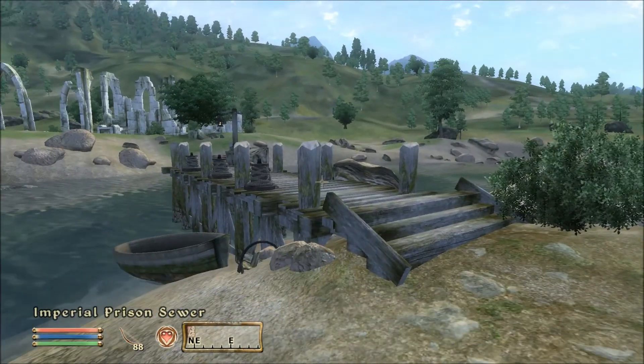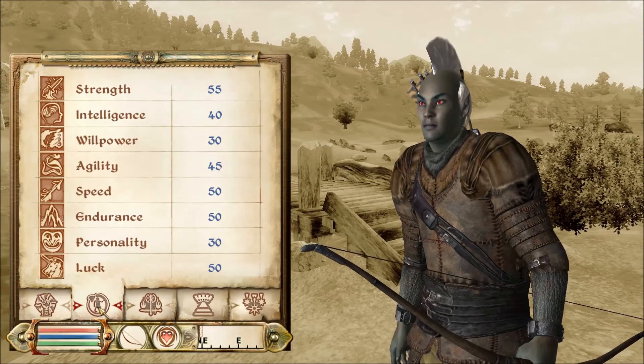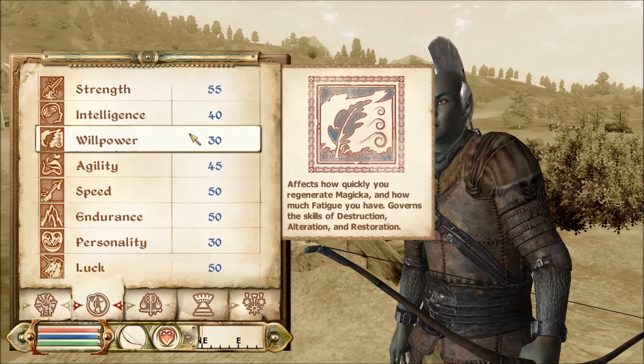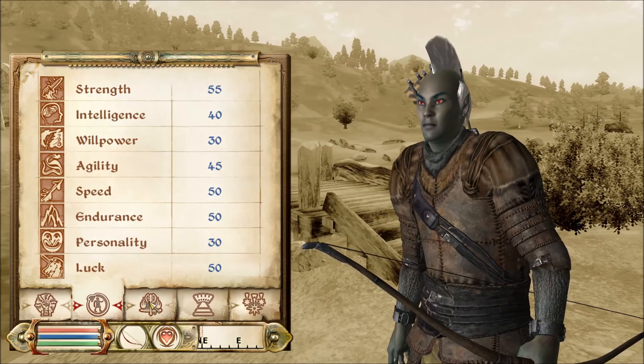Something I didn't go over last time was my attributes and skills. As you can see they're all pretty balanced — 45s, 40s and 50s, apart from Willpower obviously because I'm not really a magic type.